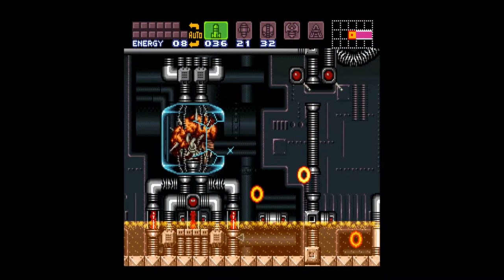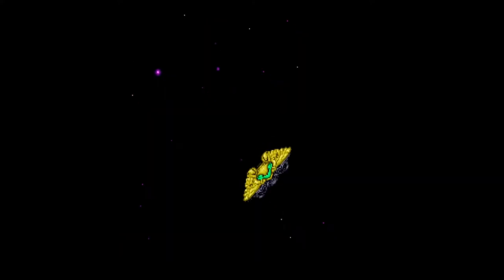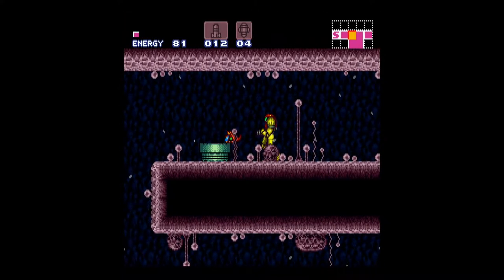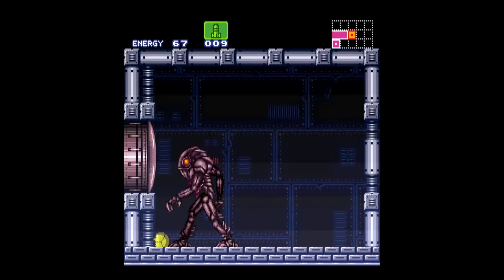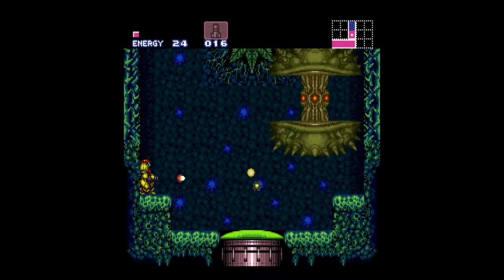This game has everything you would ever want from a 2D side-scroller. It's got space ships, a crazy chicken armor who blows things up, a giant bird, aliens, more aliens, underwear, bosses, bigger bosses, doors, and more underwear. What's not to love?